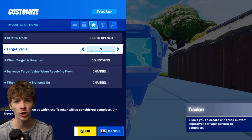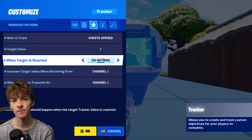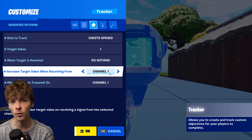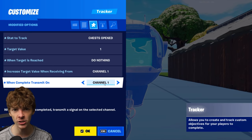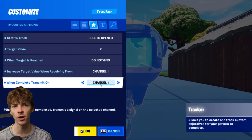What we're going to do is set the target value to 1, so that when a player opens a chest this tracker completes. Then we need to stop it from completing itself after the first chest, so we're going to set 'when target is reached' to 'do nothing.' Then we increase the target value after they open the chest by setting 'increase target value when receiving from channel 1,' and 'when complete transmit on channel 1.'